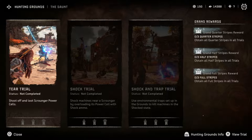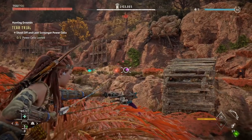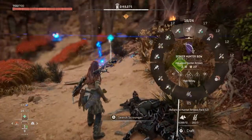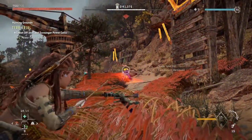The first trial will have you loot two power cells out of a Scrapper. Using your Focus, you can tag the parts you want to loot, and shooting them with tear ammo will release them. You can use shock ammo to temporarily stun the Scrapper, giving you more time to tear off the power cells. Doing it as fast as you can will ensure you get the full stripes reward.